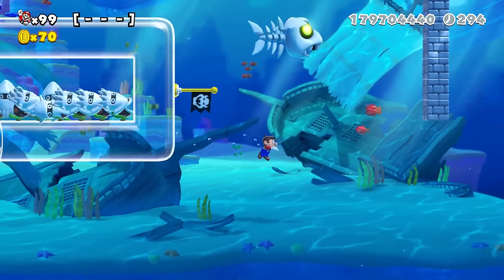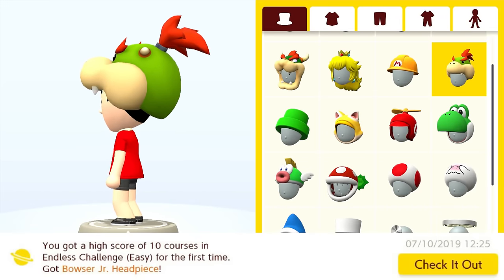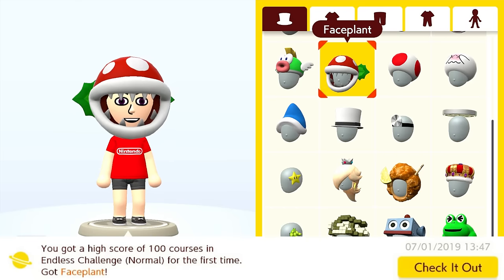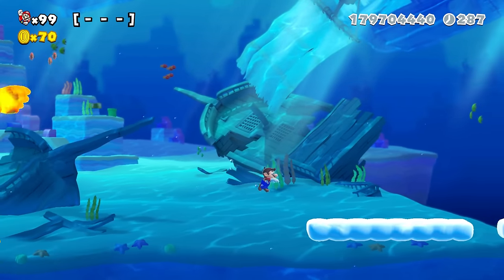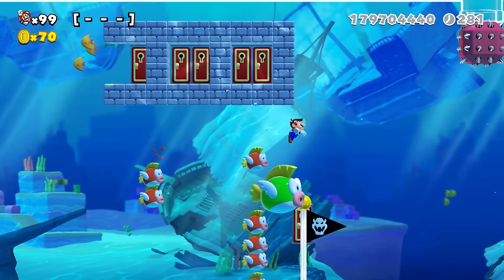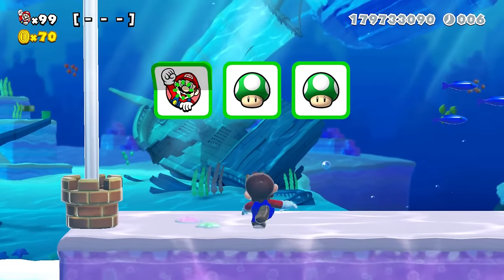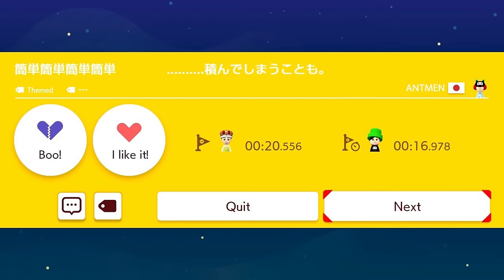Moving on, we've got the endless achievements for easy and normal difficulty: the Bowser Jr. headpiece for 10 easy endless clears, the Sting Bee Skirt for 100 easy endless clears, the Angry Sun Shirt for clearing 10 normal endless levels, and the Faceplant for 100 courses cleared in endless normal. I'm grouping these together because they both basically don't require any strategy — it's really hard to fail either of these. Just playing endless mode won't be much of a challenge, and you'll likely get it first try. Still, make sure you're getting 1-ups, and don't be afraid to skip a confusing level with the minus button.